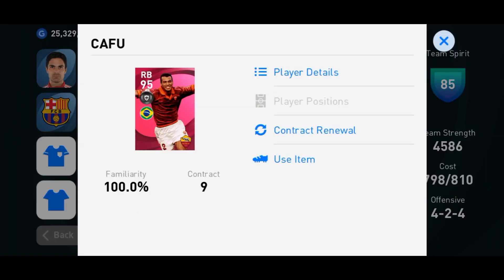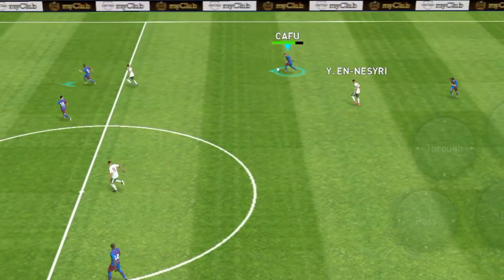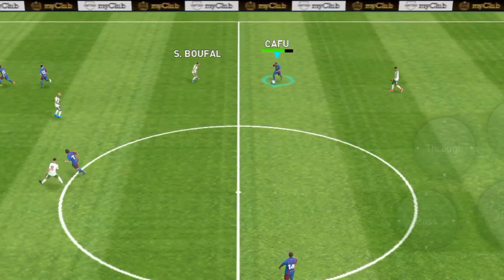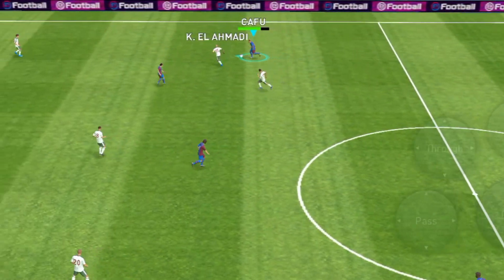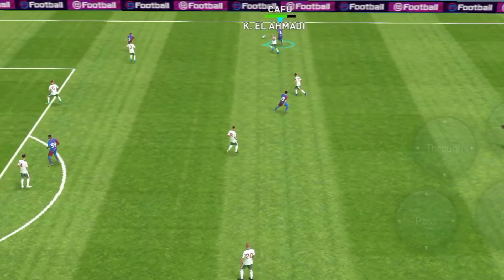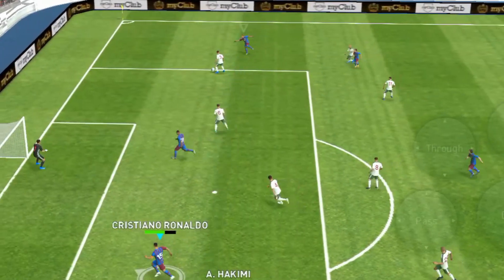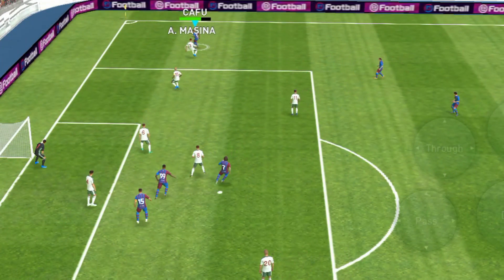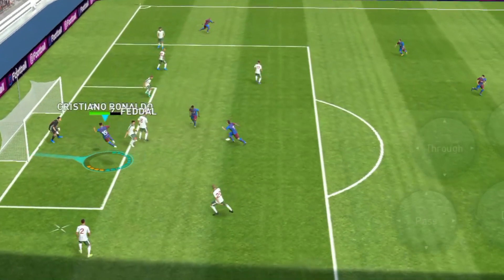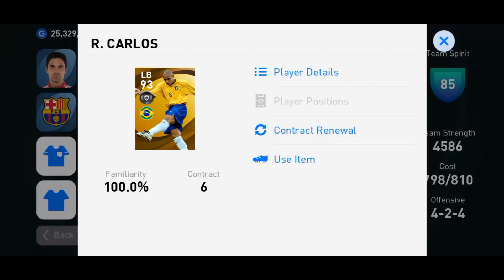In the right back position we have Wan-Bissaka, Hakimi, James, and Azpilicueta of Chelsea, among other great players. In the left back position we have Davies, Hernandez, Alonso, Acuna, and other great left backs you can use if you have them.